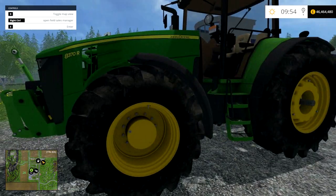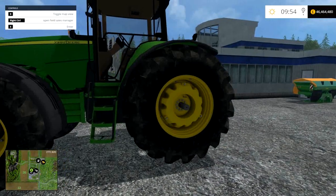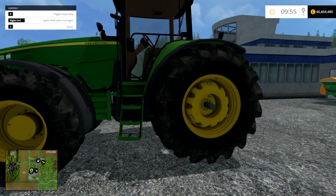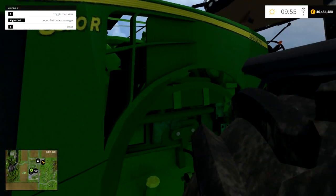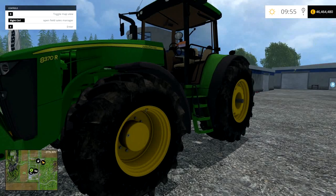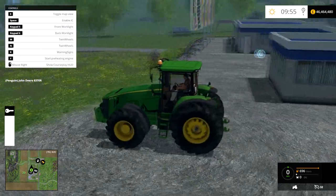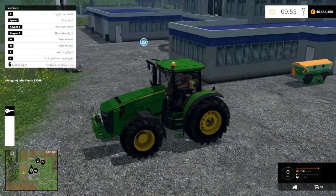First thing to notice is the twitching of the wheels. I've noticed in the forums that after the recent patch for Farming Sim, a lot of modded tractors' wheels twitch because they're not compatible with the new patch. I can't remember when this was made, so I can't confirm that for sure. But it's not overly bad — they do twitch quite a bit, but they'll stop once you get in and get it driving.